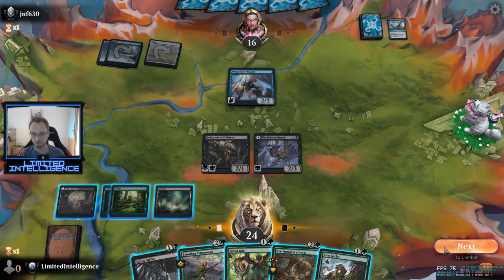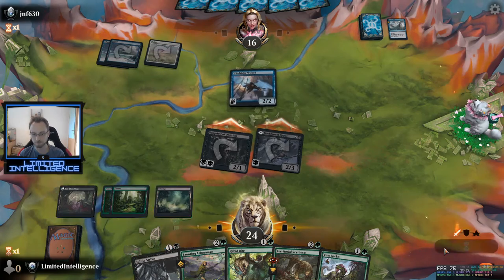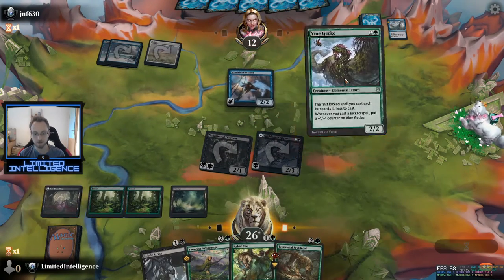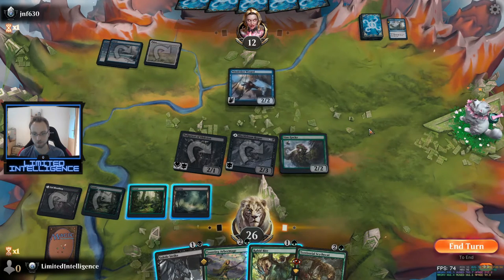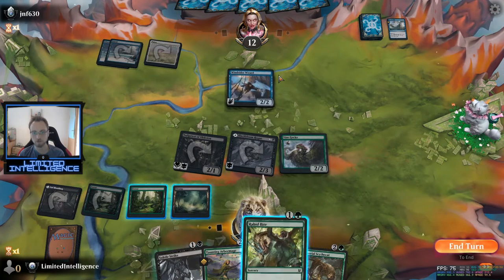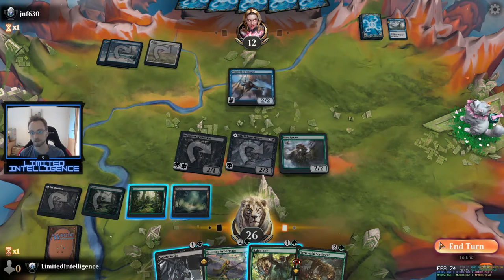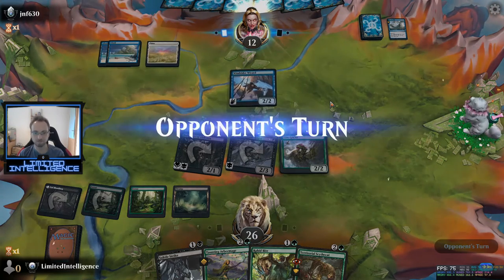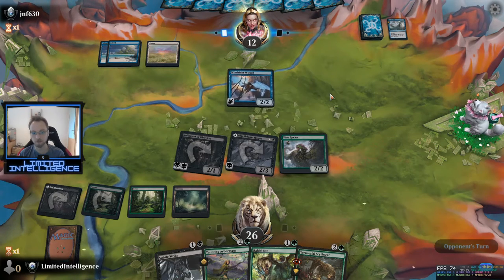The right choice here is to attack first, then play the Vine Gecko. For now I'll just end the turn — I could Rabbit Bite the wizard but I think it's a bit early to do that right now. I'd rather Rabbit Bite something perhaps a bit stronger next turn.